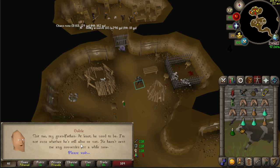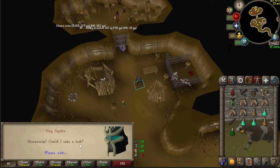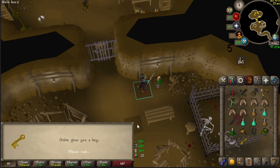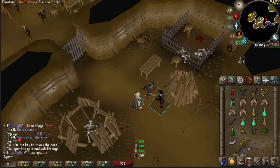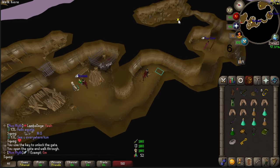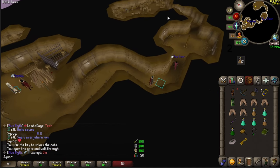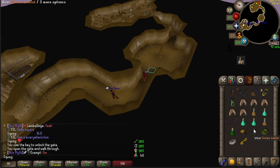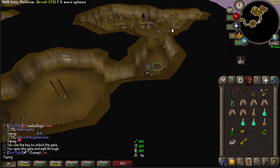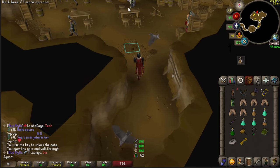You want to ask him if he's found anything interesting recently and then go through the rest of his dialogue. To make sure you don't have to repeat this step, I recommend grabbing all the items possible from him, including the pebble, the amulet, the book and the key. After you get all of these, read the book and then make your way over to the east side of the dungeon. At the east side there's going to be a little tunnel you can go through which leads to a puzzle.